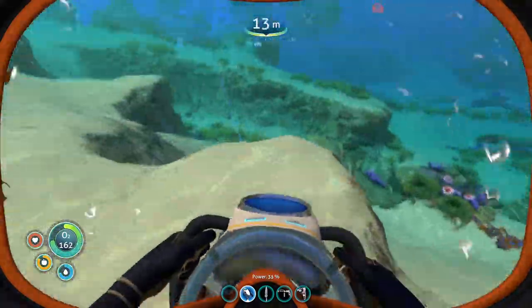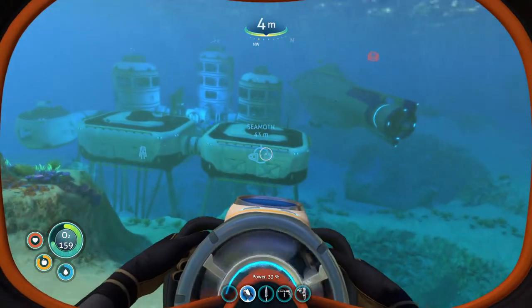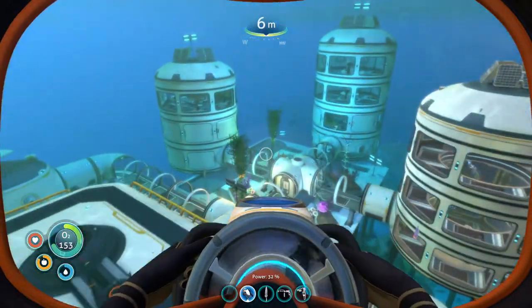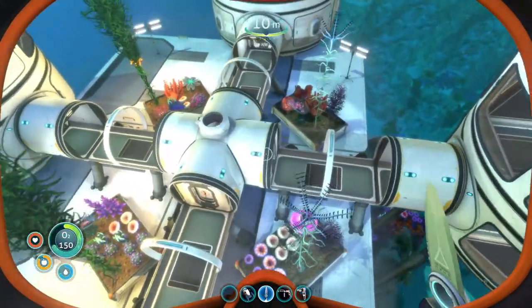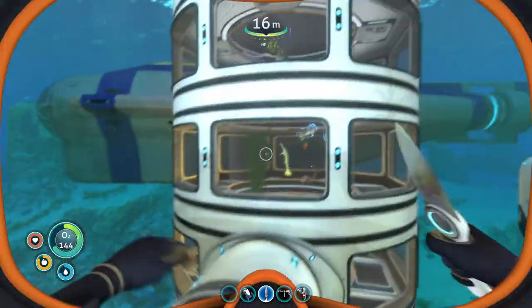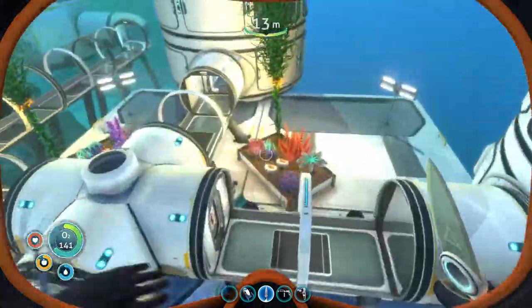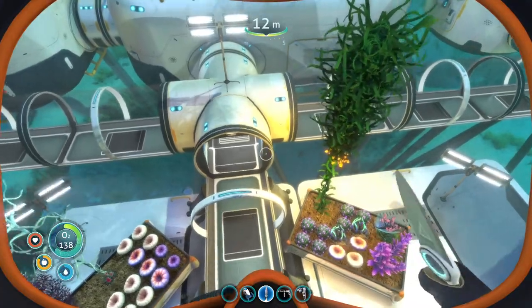They're all charged — that's like the backup power. Once you come over here, this is my base. I'll go over the outside first. You can see my Cyclops over here, these are the moon pools, this is the main area right here. As you can see there are glass tubes, there are bulkheads, and this is the aquarium — it looks pretty cool.